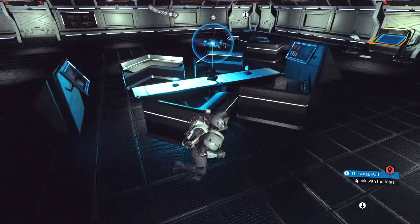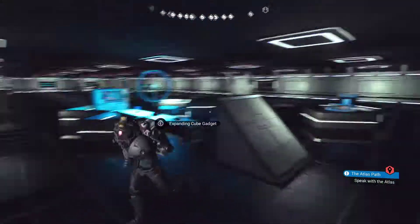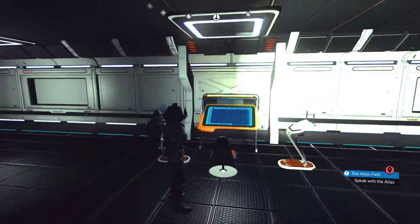We have a planning table here where the board meetings happen — well, not really board meetings, but where ship meetings happen. This is separate from the bridge. This is, like, a communication station. It just seemed nice to build it. Maybe I'll add some extra terminals around it.